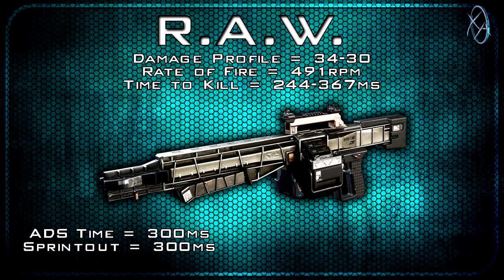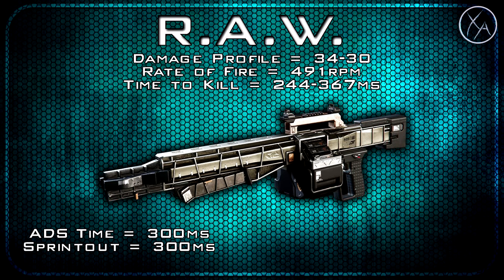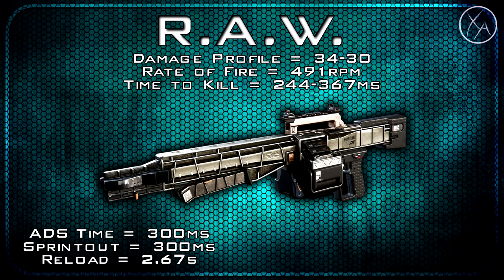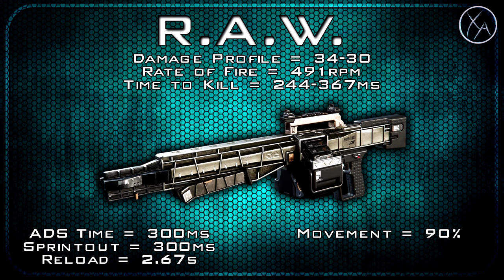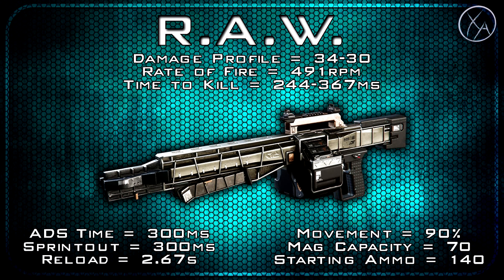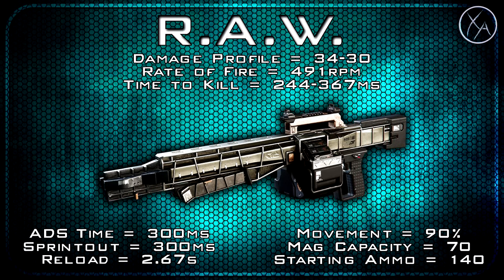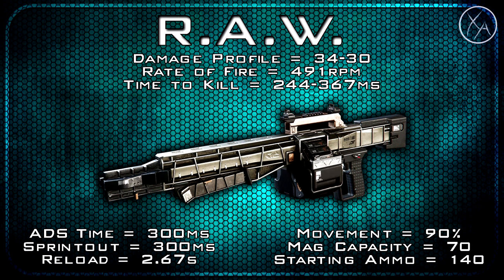Sprint out time is standard for LMGs but a lot slower than all other weapon classes in the game. Our reload time is actually quite fast for an LMG at 2.67 seconds. Movement speed is standard for LMGs at 90, and we've got a magazine capacity of 70 rounds with a total starting ammo of 140 rounds including the magazine you spawn with. Overall the RAW is a fairly standard high damage, low rate of fire LMG.